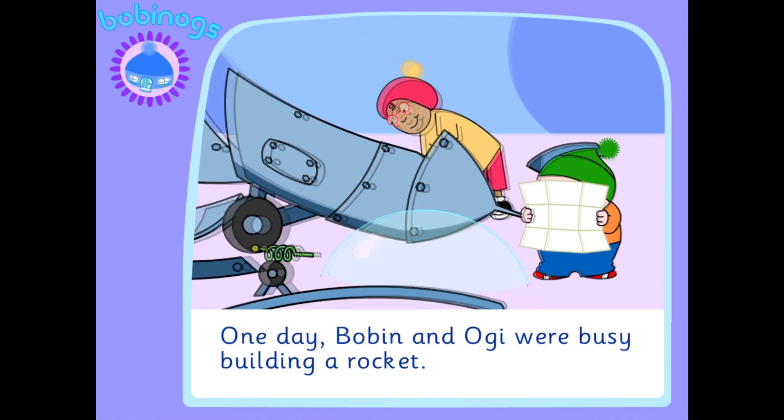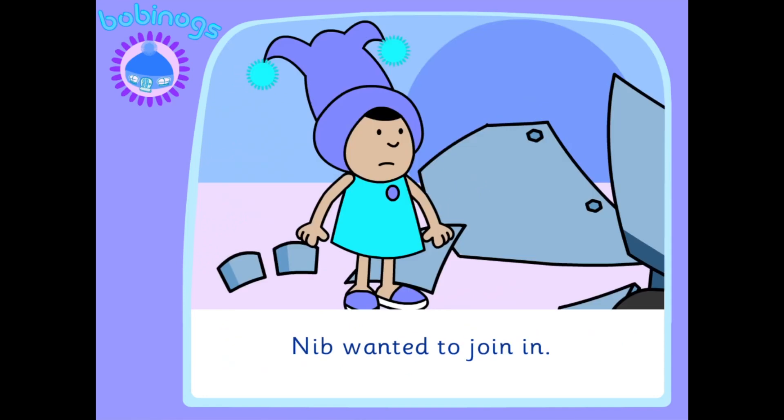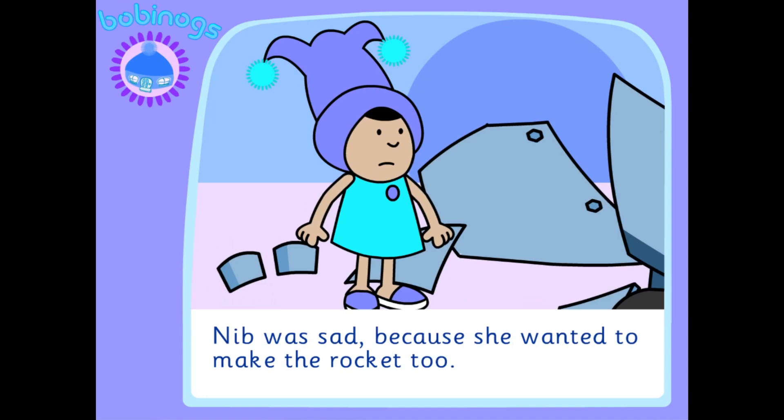One day, Bobbin and Oggy were busy building a rocket. Nib wanted to join in. "Do you need any help?" "No thanks, Nib. We're fine." Nib was sad because she wanted to make the rocket too.